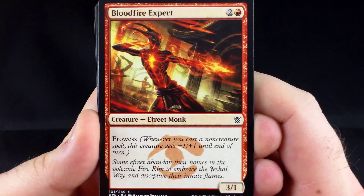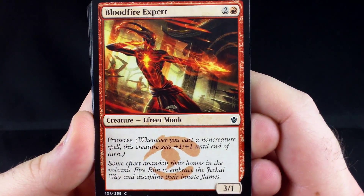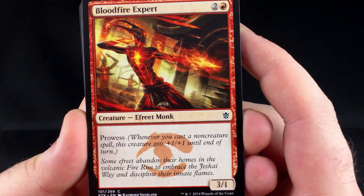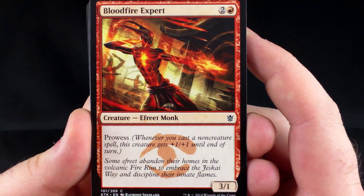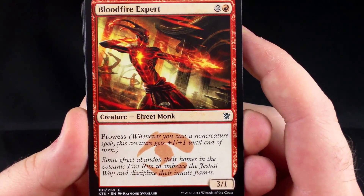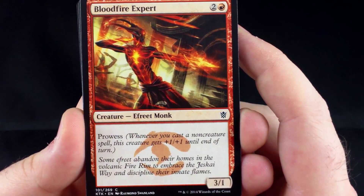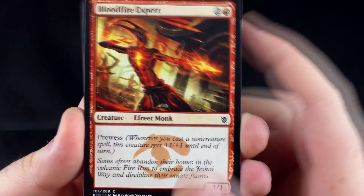Okay, so we have a Bloodfire Expert. I don't think I've gone over this one before. It's two and a red for a 3/1 with Prowess. It's a pretty good body — it's going to trade a lot. It's unfortunate, but if you're in the Jeskai colors or anything like that, sometimes it's not so bad.